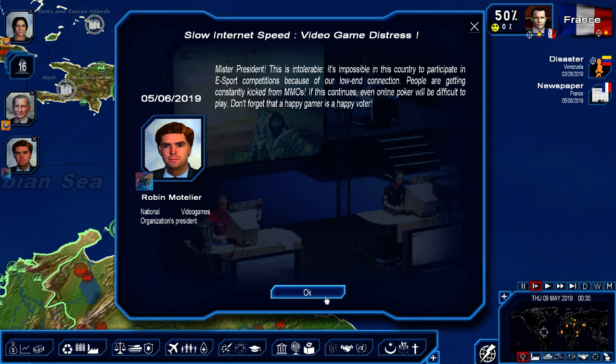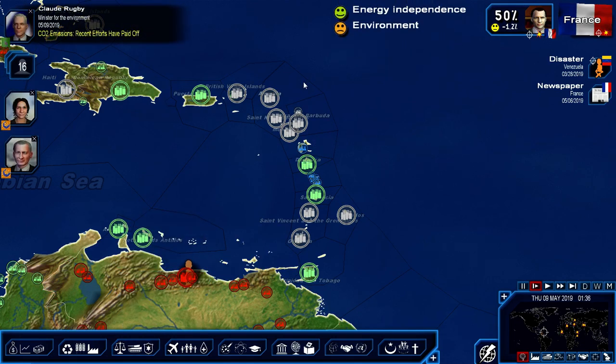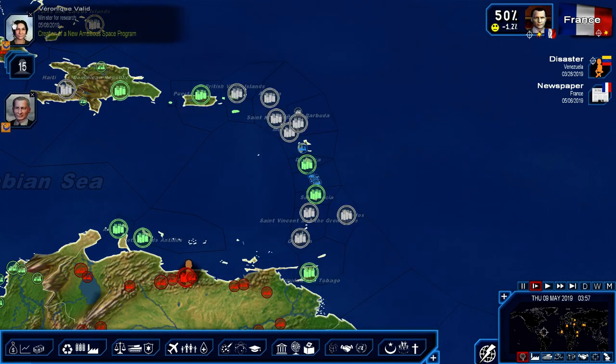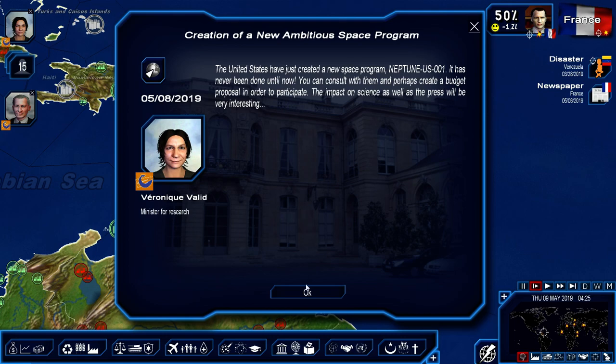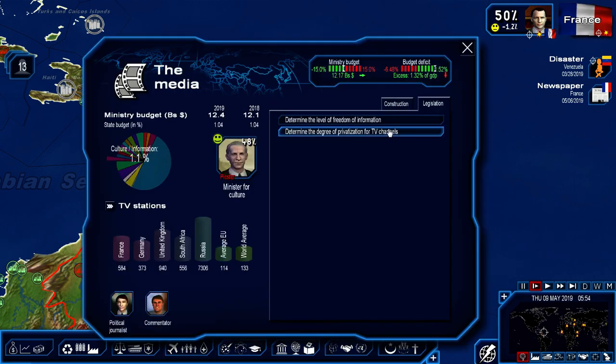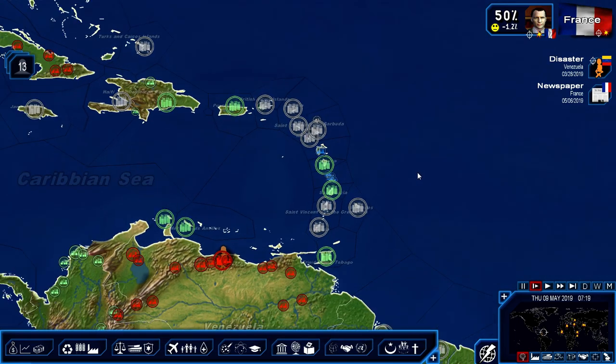I don't remember if I increased the 5G or not. Energy independence. Public financing kind of reduced our popularity. CO2 emission efforts have paid off — our studies show that CO2 emissions have significantly lowered according to projected curves. We are currently in compliance with international objectives for 2030. Good. So environmentally we're on track. New space program in the United States — they're going to Neptune. Interesting. And high-speed internet: the objective is 15, actual is 12. We did spend money there.